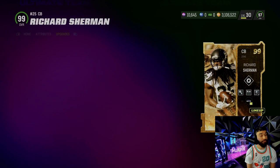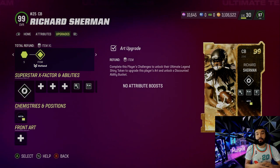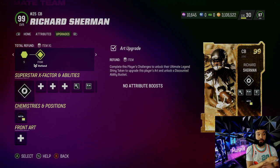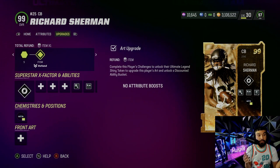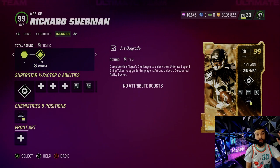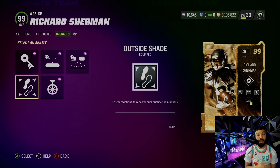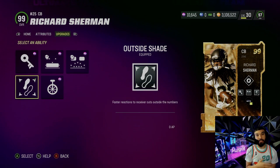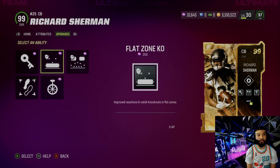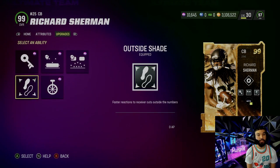On the defensive side - this card. A lot of you guys know, and especially in my comment section, many have been saying the 95 Sherman played so good. I agree - I was still using the 95 Sherman to this day. He had pretty much 99 speed with all the strap boosts, but now we don't have to worry about that. I threw on Outside Shade, Acrobat, Flat Zone KO, Deep Out Zone KO, and Pick Artist for free.